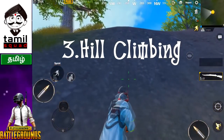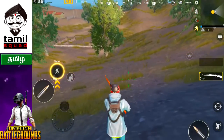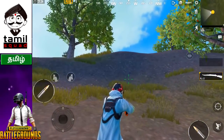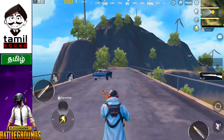The third tip is hill climbing. If you are doing a hill climb, you can climb on the upper right side. The next tip is fast running — if you are doing a full boost, you can run to the right side quickly.